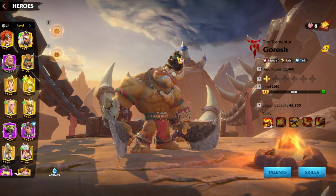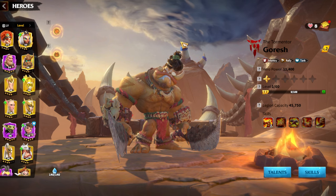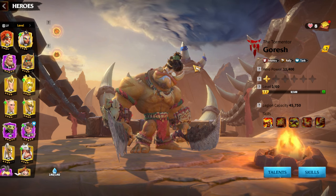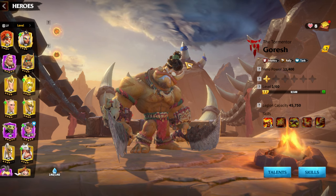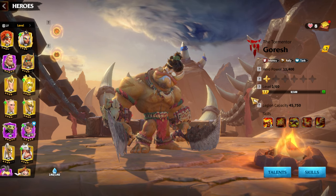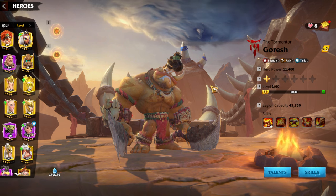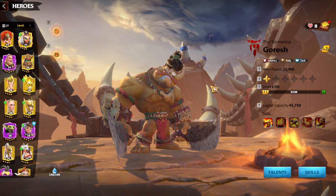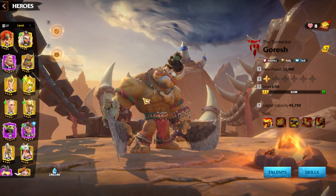As always, we need to understand that for a free-to-play player, you need to have one main legion type — like mages, marksmen, maybe infantry, or maybe cavalry — and you should be investing your tokens or your gems only on that one legion type, because at the end of the day you will at least have one or two good legions to fight against strong enemies.